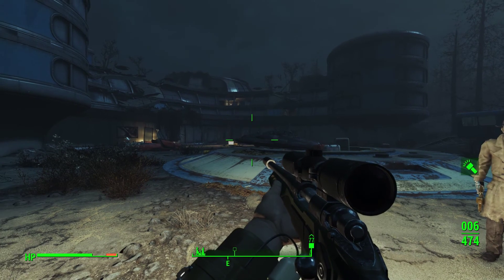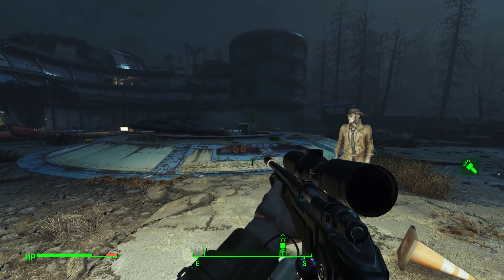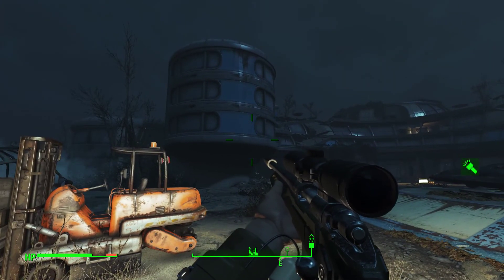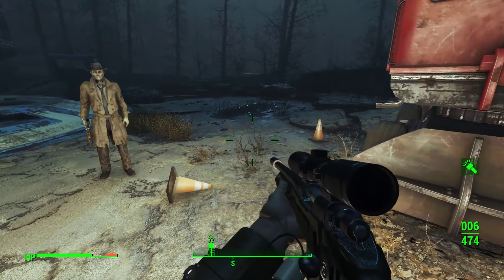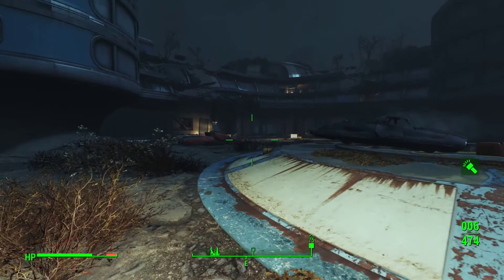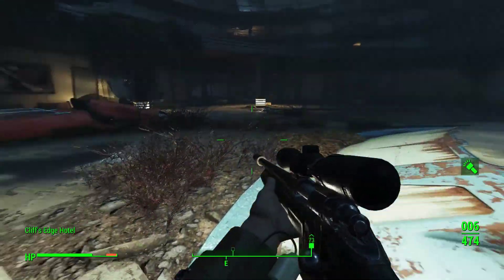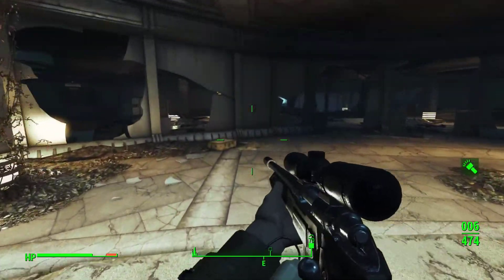Howdy folks, this is Checkers back again with another episode of our Fallout 4 Let's Play, this time back in Far Harbor with Nick. We are about to check out this cool hotel here — we are at the Cliff's Edge Hotel. We've held the position here waiting for y'all to come back and join us, and now that we're all here together, let's go see what's inside.